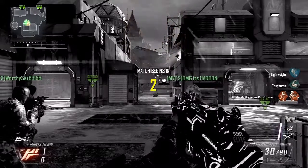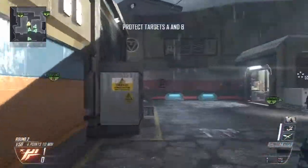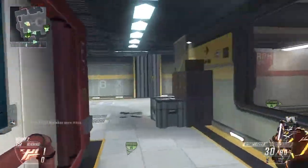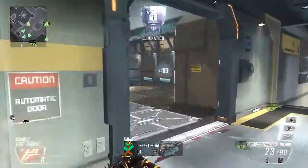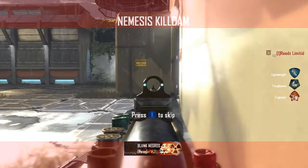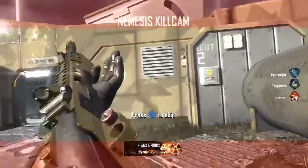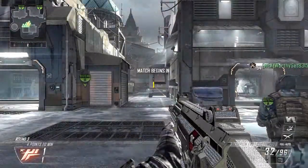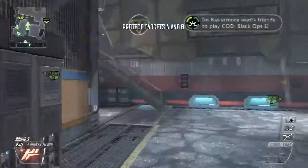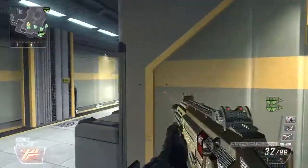What I'm doing here is fully rushing — absolutely balls deep. Lightweight, Toughness, Dexterity, and Extreme Conditioning, so it's just straight rushing with a knife for the speed boost, and then Quick Draw. It's literally just rushing. Unfortunately, I get shotgunned from that corner, so the next round I played a little bit slower, took off the rushing class, and then went back to it on offense. You'll see me pull out the Scorpion and do a bit of work with it while we're defending.